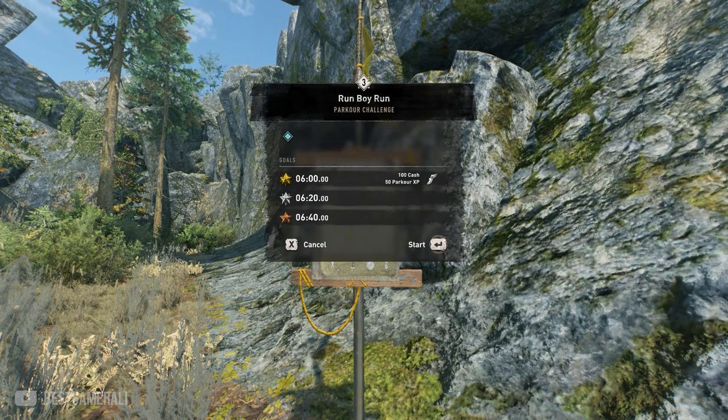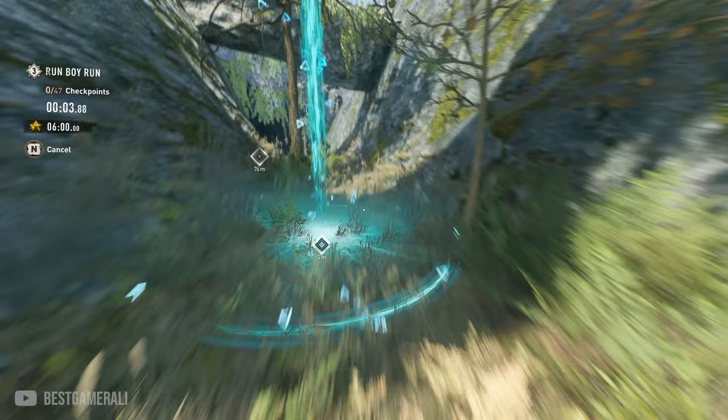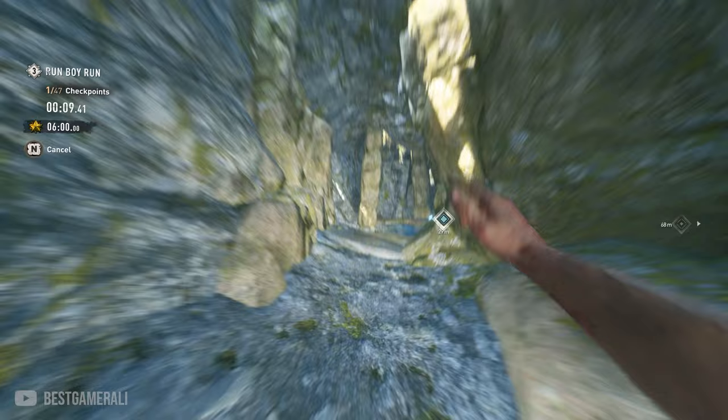Alright, quick tips on how to finish this map. As soon as it starts, do a slide and jump — that's the first and main thing you'll do throughout. Try avoiding the water because jumping into it will slow you down. Slide and jump is the main technique you need to keep doing.